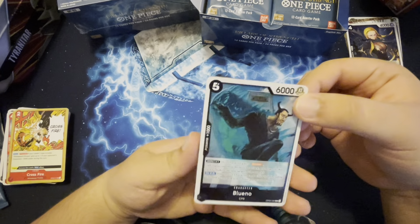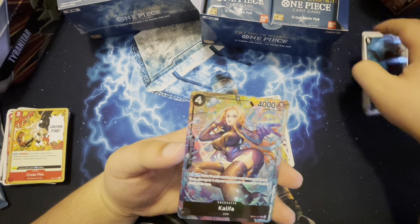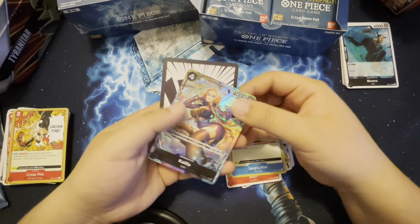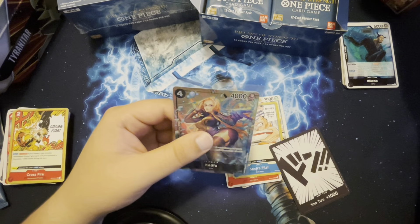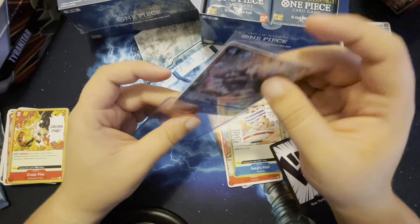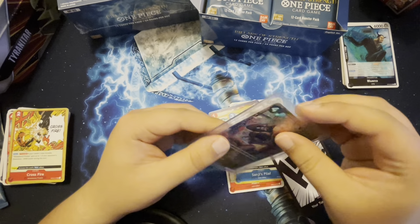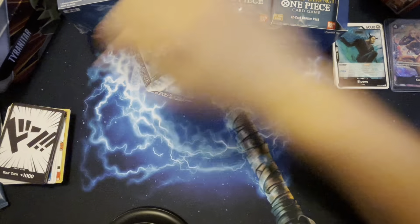We got Blue Ano — Blueeno! Whoa, we got an alternate art guys! I know one when I see one. I don't know what the worth is but I know one when I see one. Sheesh, that is nice actually. That's a nice pull, very nice! We got one alternate art.